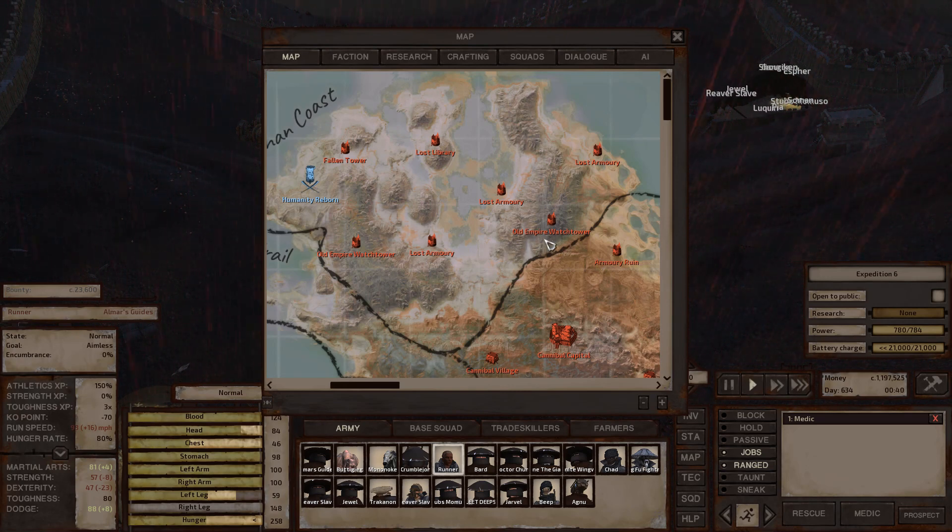Old Empire Watchtowers contain mostly crafting materials and vendor trash, with loot scattered across the ground outside — the location itself is destroyed. There are two Old Empire Watchtowers in that zone. Last but not least, there are three lost armories in this zone. They contain a wide variety of trade skill materials, typically one or two edge type weapons, and usually specialist or masterwork quality armor and ranged weapons. These buildings typically have no enemies, though sometimes a few security spiders are inside. You'll need high lockpicking to enter and open all the safes.